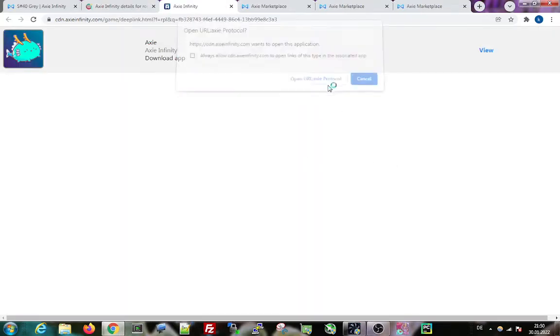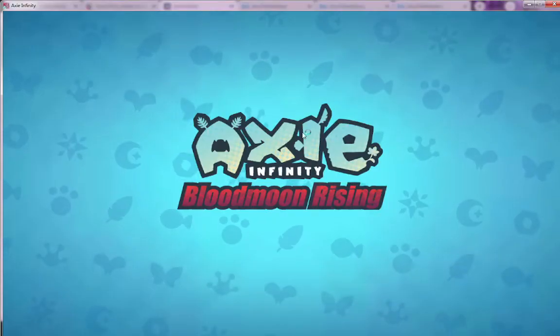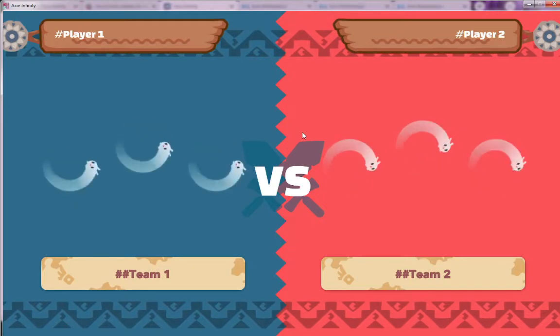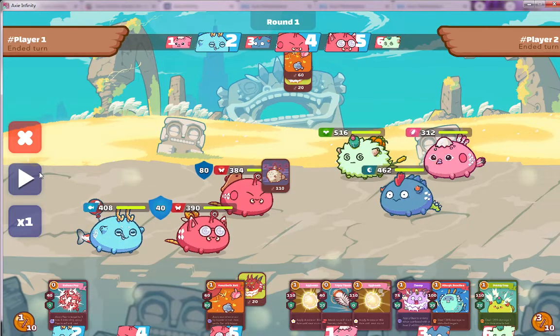I actually doubled down on this build and bought another one because it's so cheap and you can reach very high MMR. If you're interested in giving your scholars a solid team, maybe this is an option — a cheap team where you can also reach high MMR. You must understand that the scholar using this team is quite experienced, so if you give it to a newbie he probably won't reach 2K MMR, but he'll still reach decent MMR and improve over time.